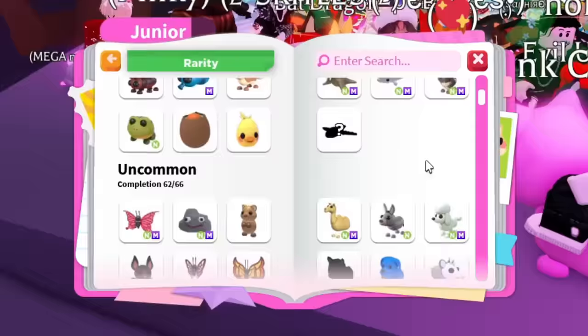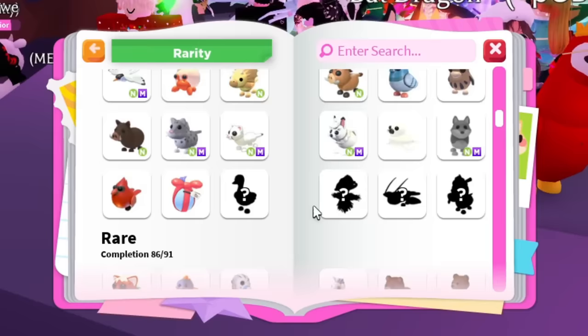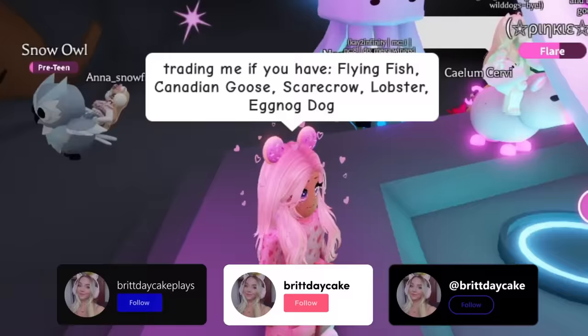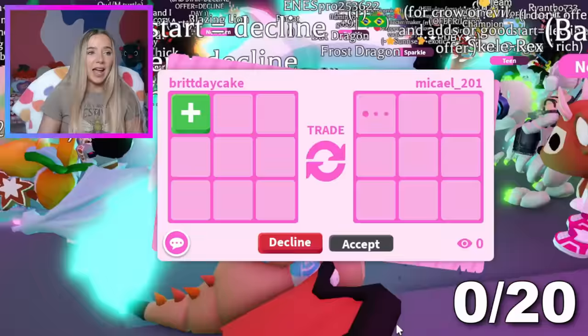I'm going to start off trying to complete the common pets — we're only missing one, the Flying Fish — as well as trying to complete the uncommons, where we're missing four pets: the Eggnog Dog, the Lobster, the Scarecrow, and the Canadian Goose. We've put our message in chat and we're going to see if anybody has any of these pets. We do have our first trade request, so I don't know if they actually are going to have any of the pets that we need.